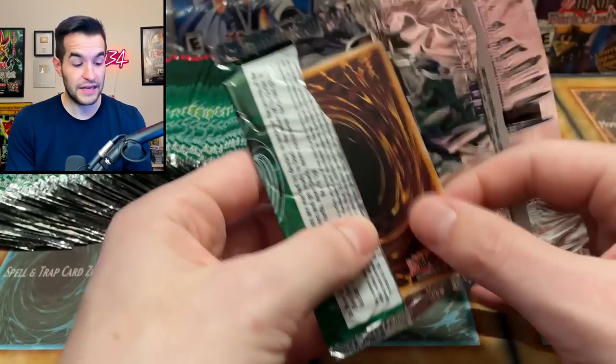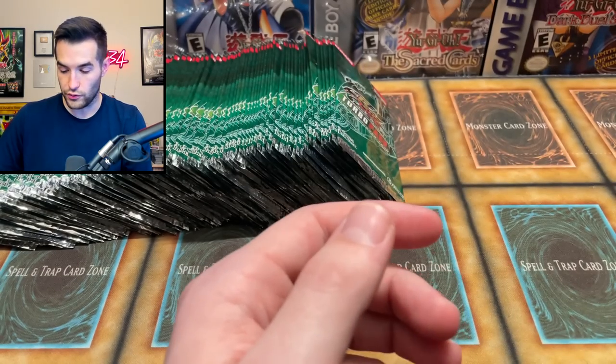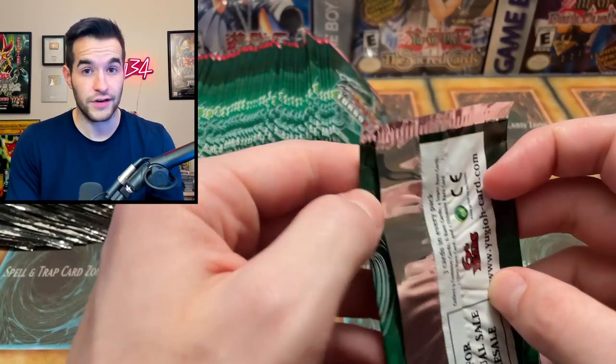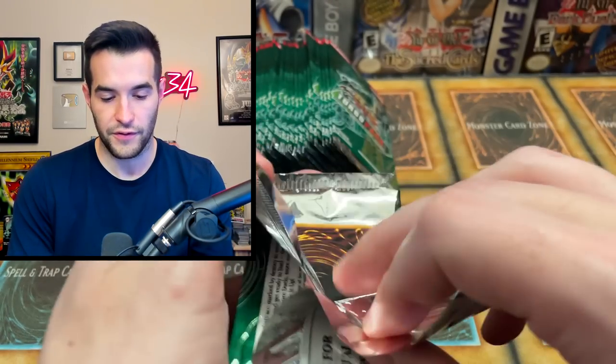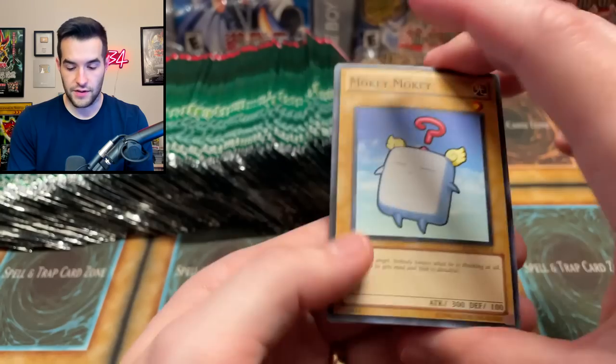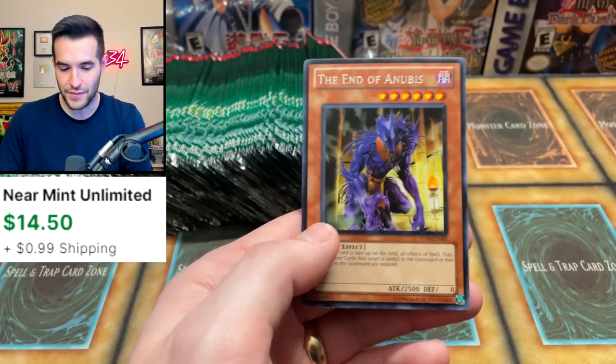I didn't mix these packs up at all, so we're going to see what kind of order they're in. Key Mace, Oslo, and Bark of Dark Ruler again — that's also Legacy of Darkness. Almost every card in here is an old reprint basically. They upped the rarity on a few and downgraded some. Mokey Mokey — nice. And then End of Anubis — there we go, that's the best one. Nice rare, supposedly five dollars.